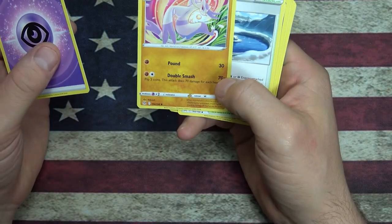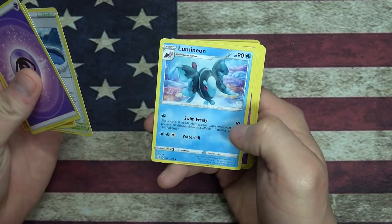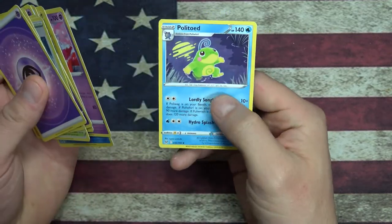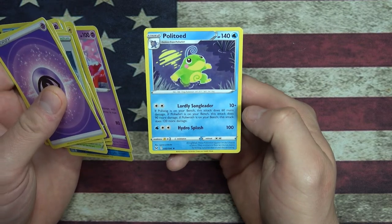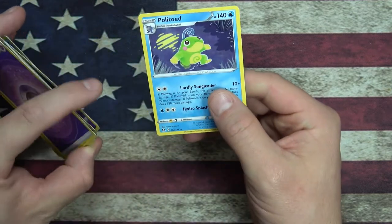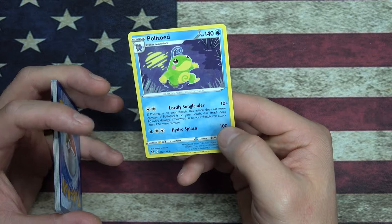So our uncommons are - oh, what is this? Maosao, Lake Acuity, and Lumineon. I apologize about the names. I do like the Reverse Holo Seal. This is a Poliwhirl evolution - Hydro Splash. It evolves from Poliwhirl, so you can have Poliwhirl go to Poliwrath, but I guess it can go into Politoad too. That's pretty neat.